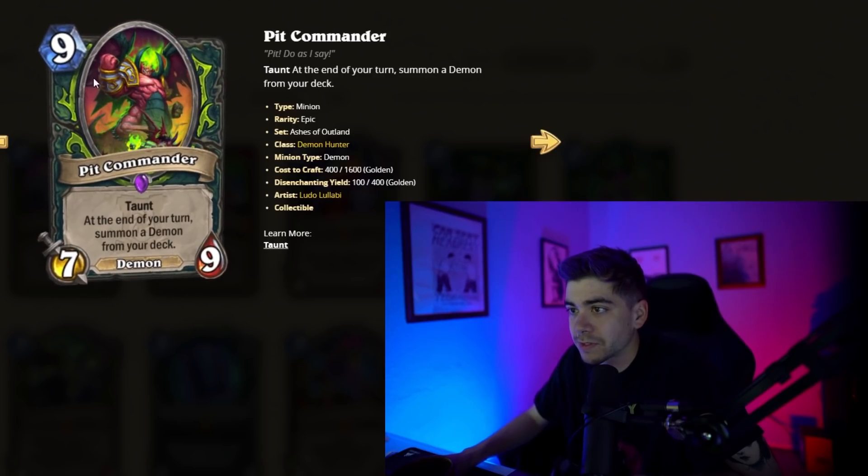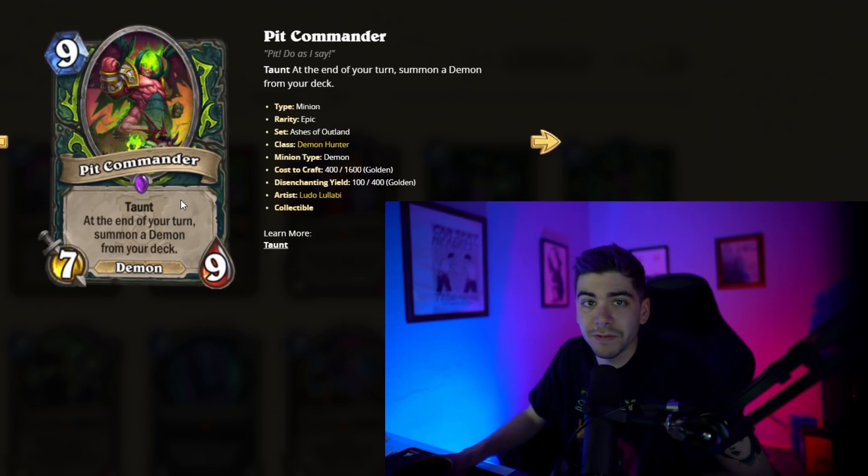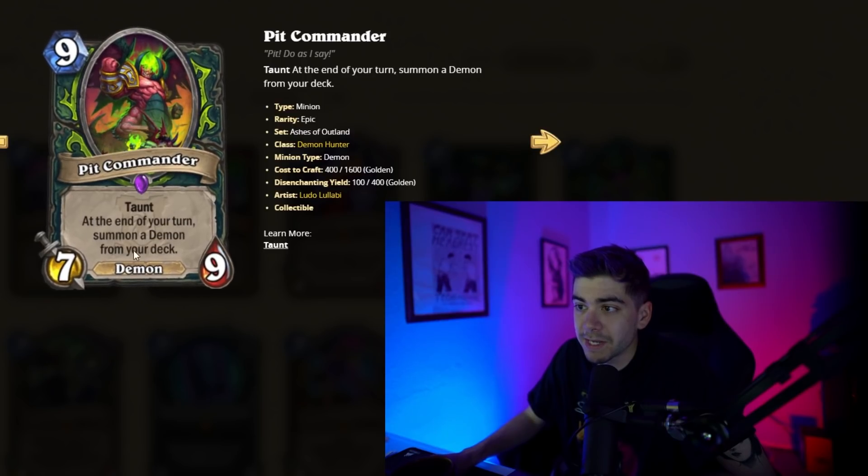We need to see more cards before this gets some actual value. But as a nine-mana 7/9, it's got decent stats and Taunt. And if it pulls itself, that'd be pretty sick — nine mana, pull two 7/9s with Taunt. That's pretty good.